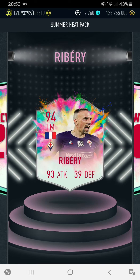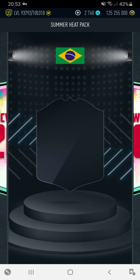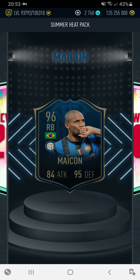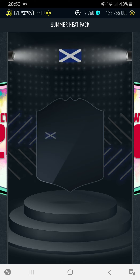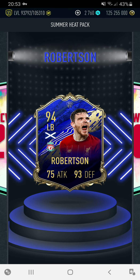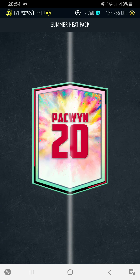What are the chances? Brazil — is that an in-form? Oh no, that's Inter Moments. Yeah, Makan. Robertson. Team of the season or team of the year? Team of the year — 94 Vidal as well. What is going on? What is the luck?